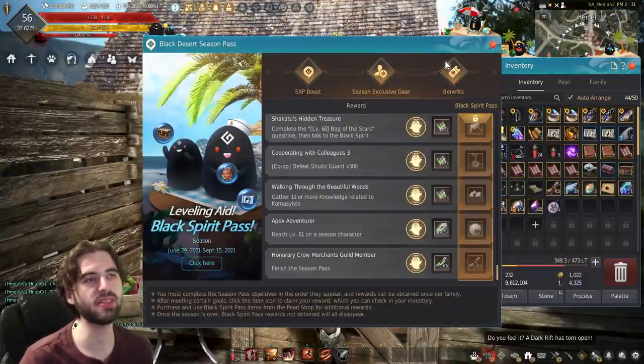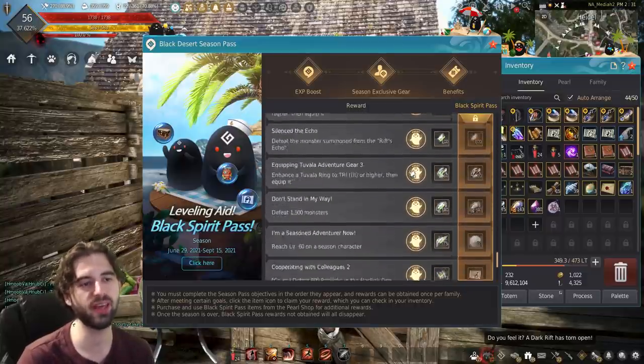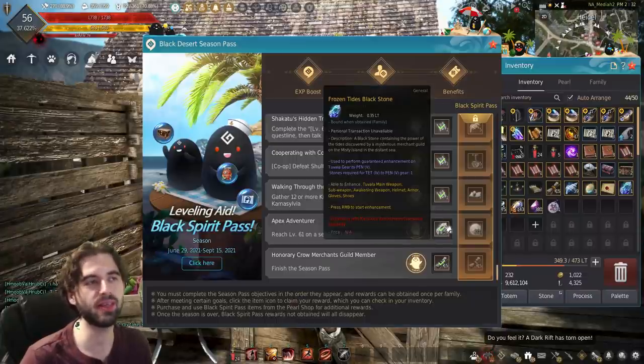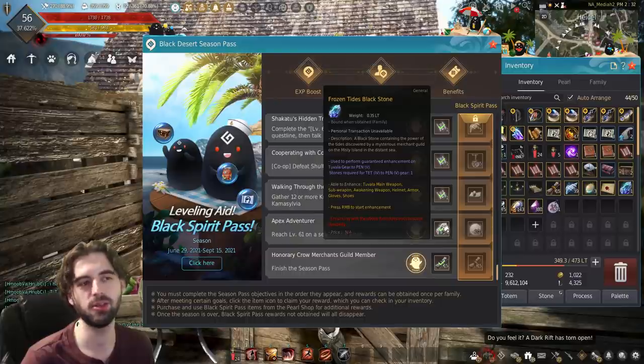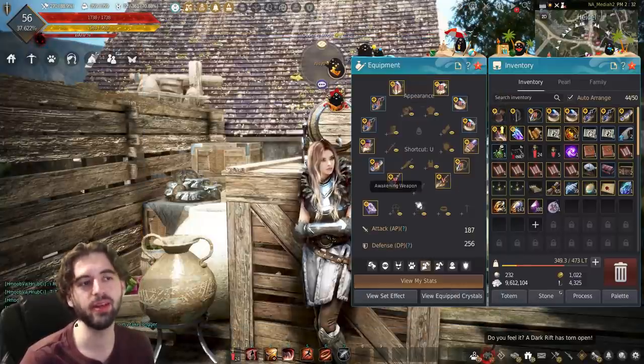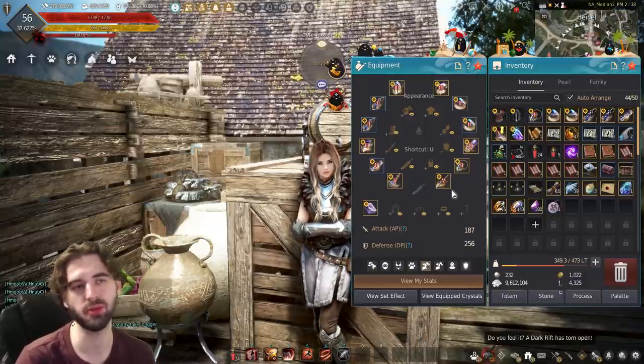Additionally, the season pass has auto-completed in its entirety for you with the most recent patch, which means you have a ton of resources to pick up there as well, including the guaranteed Frozen Tides to Blackstone, which will upgrade from the Tet stage to the Pen stage of gear for you — guaranteed of the Tuvala variety. So you should be able to get at least one piece up to the Pen stage, which is a huge boost as you continue to play through the game.